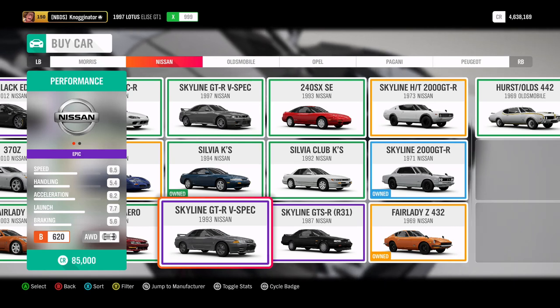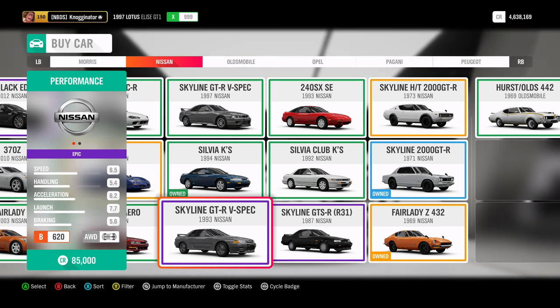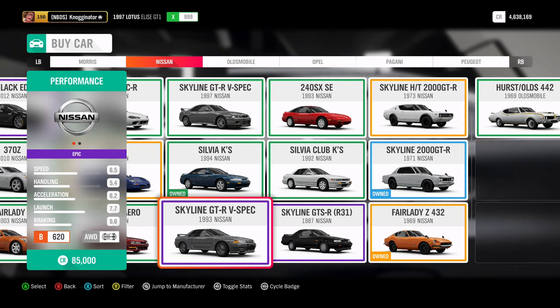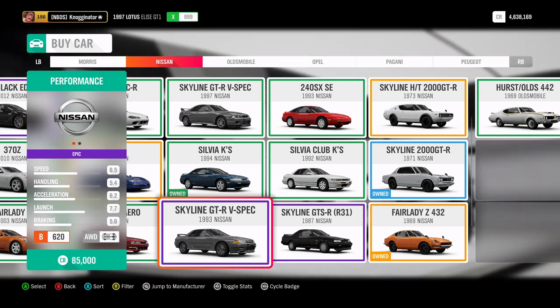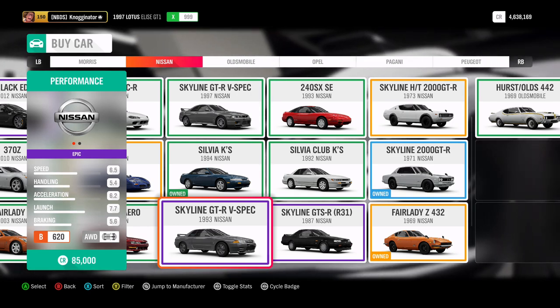Yo guys, Chris here, back in another video. Today we're doing the GTR Generation Challenge. We only have three people, so we won't be using the R31 or the R35 — that's for all the 12-year-olds. I have the R32, Ant has the R33, and Autobot has the R34. We're going to build it to the top of S1 and do different types of events.